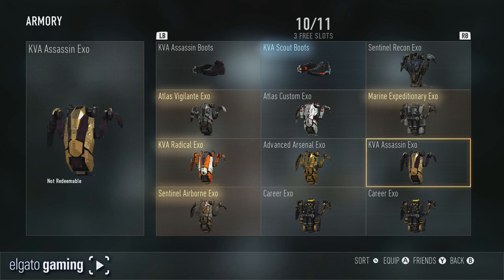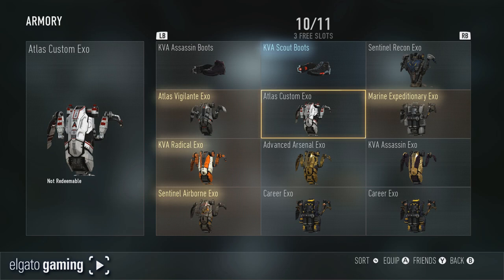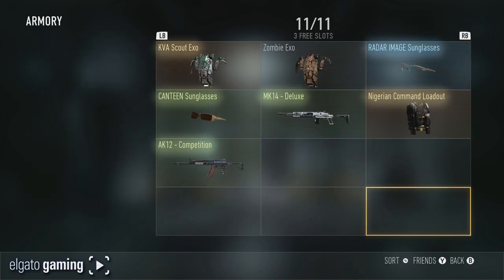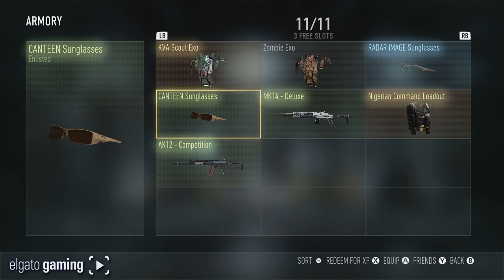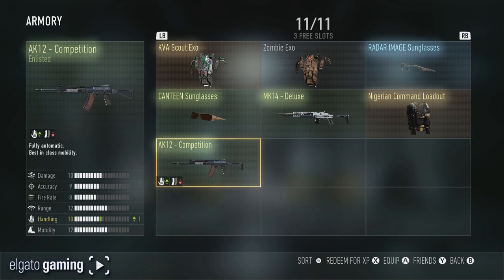I've got the Advanced Arsenal, the Assassin, the Marine, Expeditionary XO — not really big on that one. This one is super clean looking, and this one is the Vigilante. Some more boots, and then the Sentinel Recon XO. On the last page we have some radar image glasses, the zombie XO, the Scout XO which is cool, some canteen sunglasses, the MK14 Deluxe, an AK-12 Competition, and the Nigerian Command loadout.